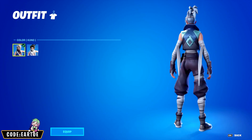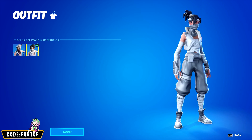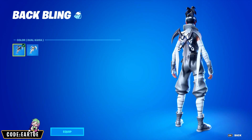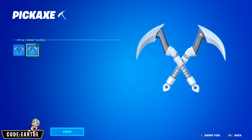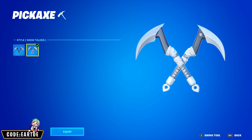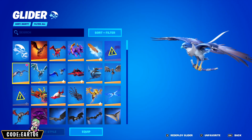First things first, Kuno got an edit style called the Blizzard Buster Kuno. It is silver, white, and black — extremely clean. The Dual Comma also got an edit style. The Talons pickaxe also got an edit style. I think it sounds the same as the default — and yeah, it definitely sounds the same. However, the Falcon Glider did not get an edit style.